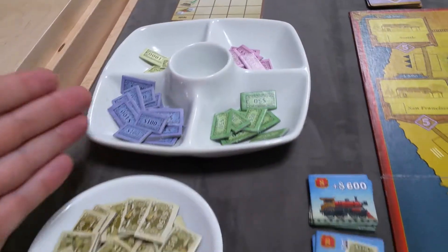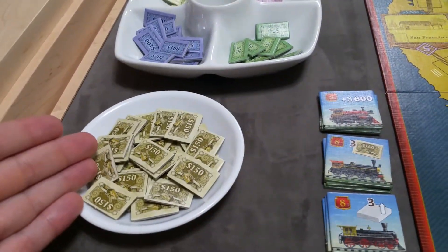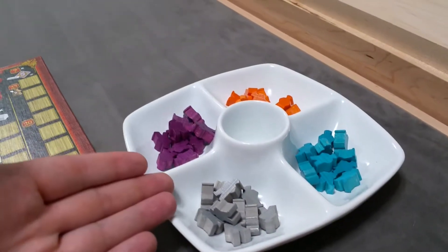To start, you're going to set up the game. You're going to create a supply for the money, the Western Union shares, and all of the specialized workers.